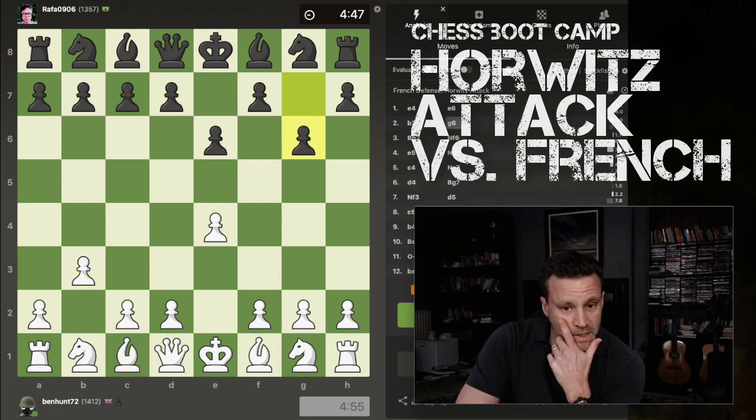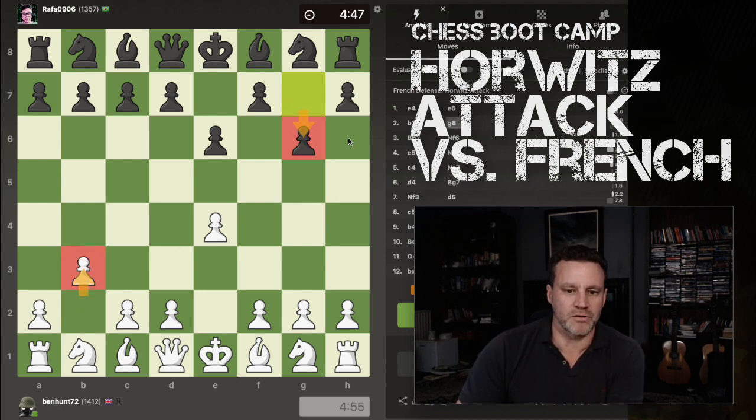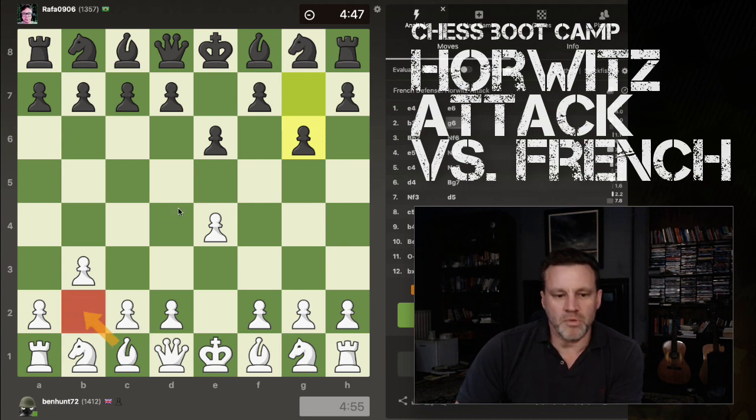Now I haven't analysed this game, I'll have a quick look at the analysis afterwards. This is already, I think, inaccurate from my opponent, because I've stolen the march. I'm in there first because I've got the white pieces and I've prepared the Fianchetto with B3.